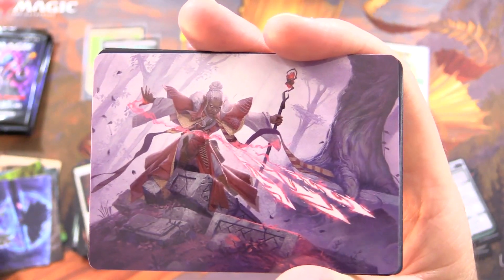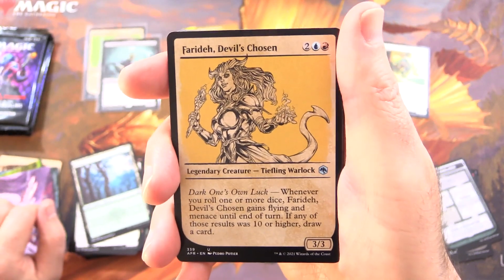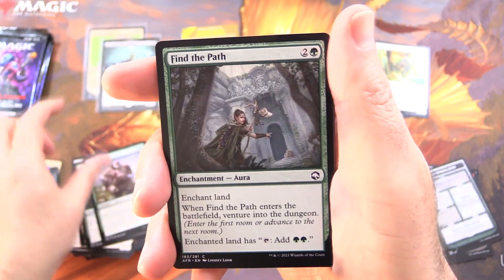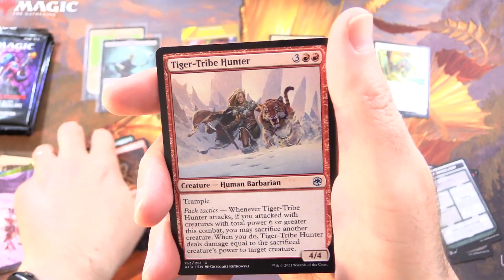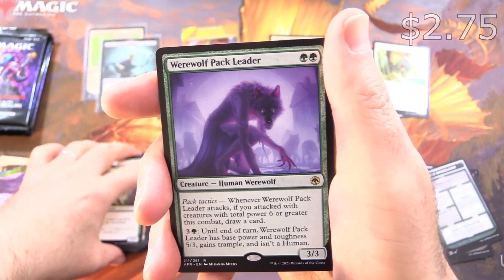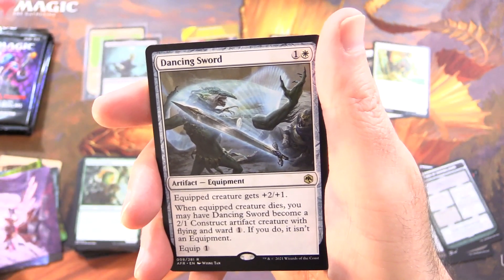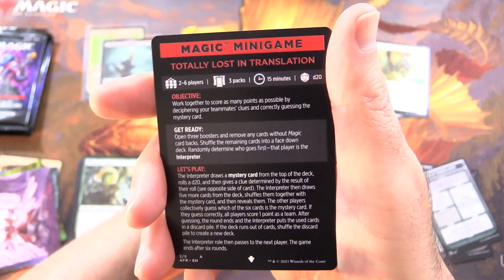We have Magic Missile — the iconic D&D spell for low-level characters. We have a Forest, Farideh Devil's Chosen — another Showcase — Owlbear, another iconic creature. Hill Giant Herdgorger, Find the Path, Goblin Morningstar, Hulking Bugbear, Tiger Tribe Hunter, Scaled Herbalist, and Werewolf Pack Leader — this one's making me really excited for Innistrad, coming later this year. Actually it's not that far off — like less than two months. Dancing Sword is the rare. Foil Manticore, and a Magic Minigame — totally lost in translation.